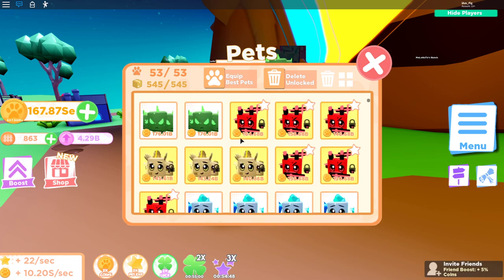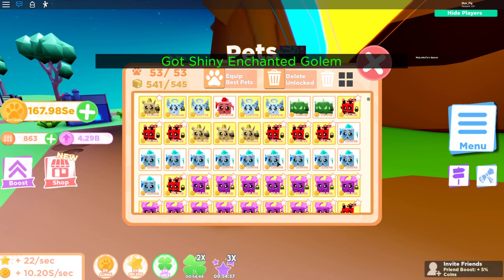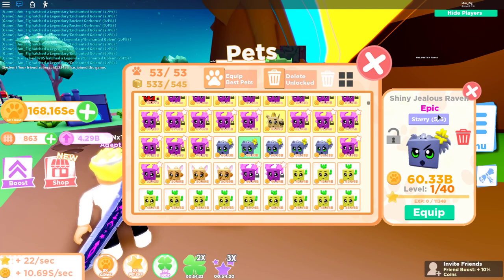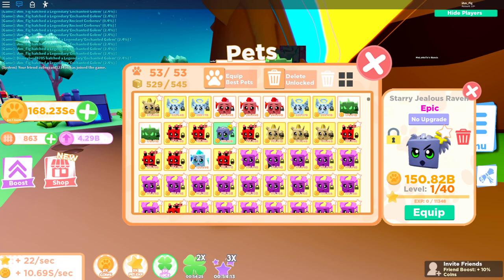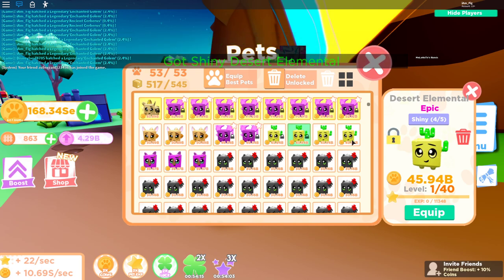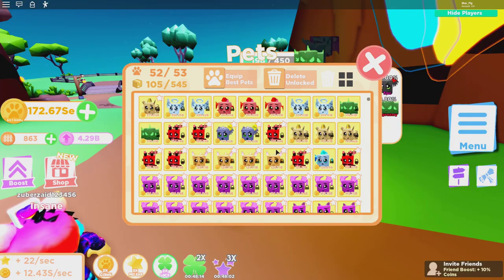I just got the Ancient Cerberus — two of those! I'm going to lock those so I don't lose them. I have a whole bunch of Enchanted Golems; I'm going to make those shiny. I also have a bunch of shiny Jealous Ravens, going to make a starry version of those. And these Desert Elementals — they've got a cactus on their head — I'll make those shiny as well.